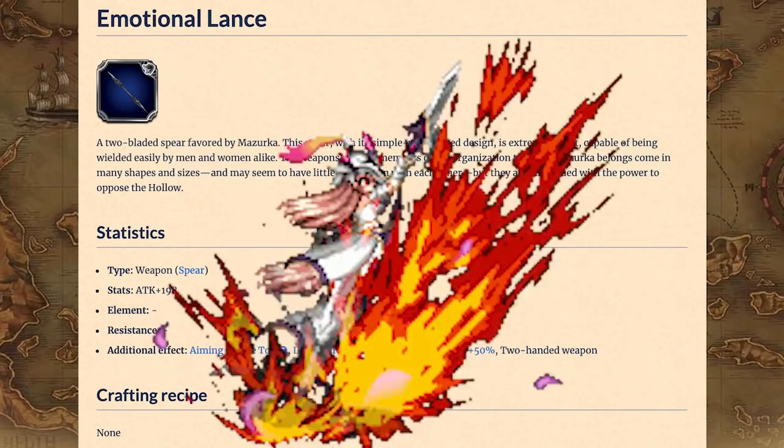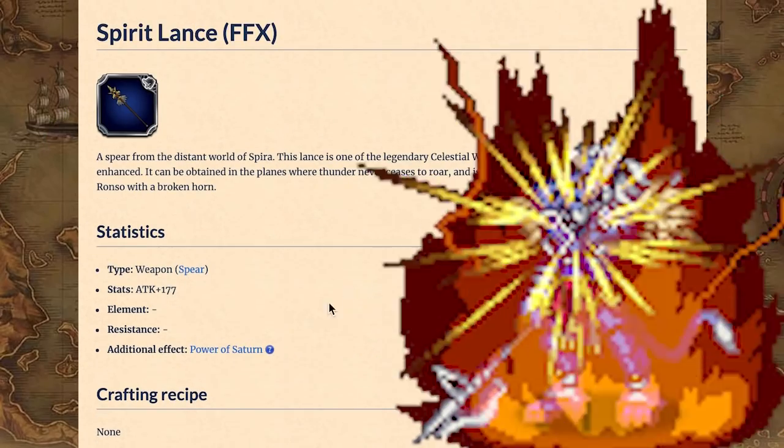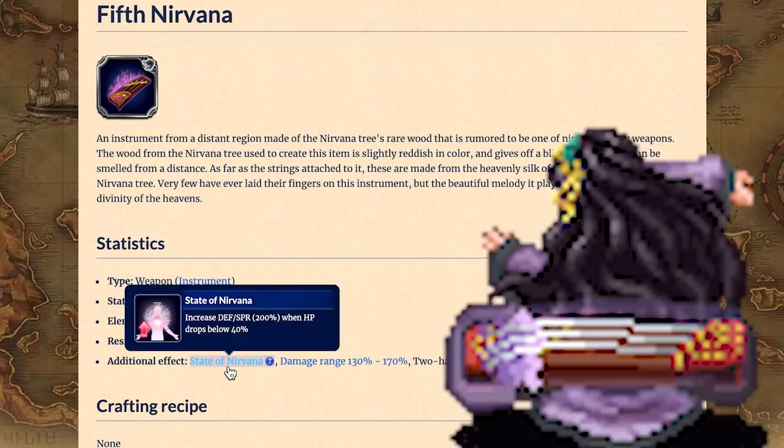Spears. Mazurka's Emotional Lance is a two-handed spear that boosts jump damage. If you don't want a two-handed spear, Kimari's Spirit Lance also boosts jump damage by a smaller amount. Instruments. Cheen's Fifth Nirvana, if anyone still has that.